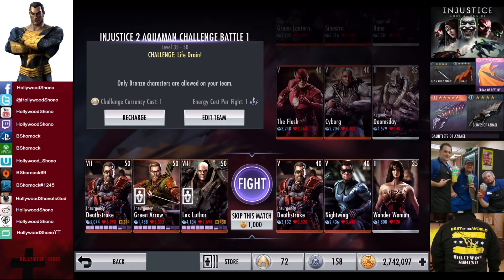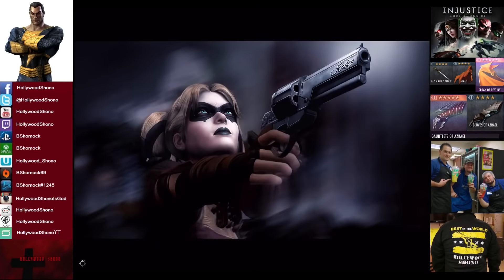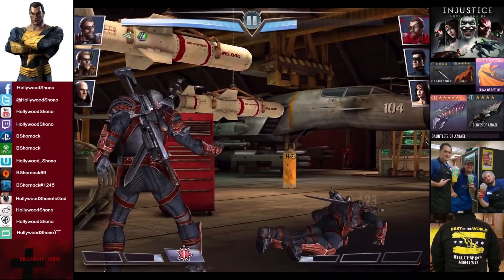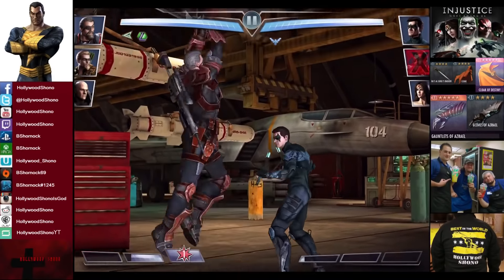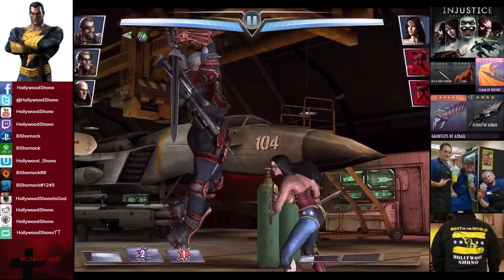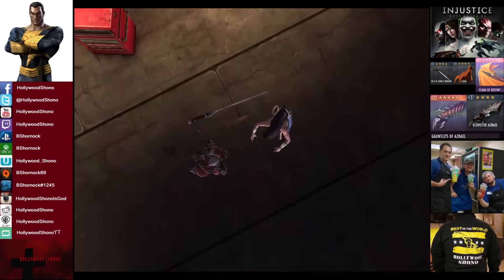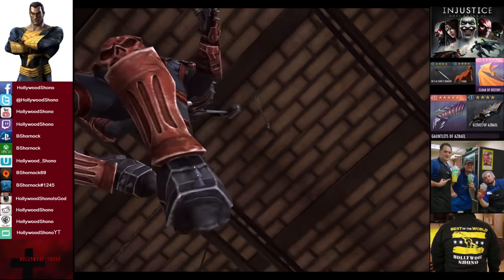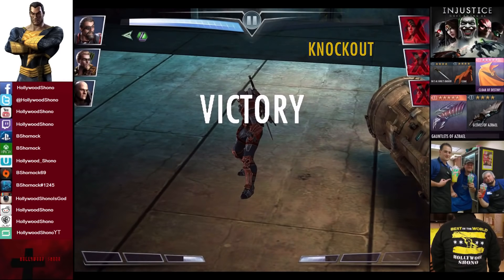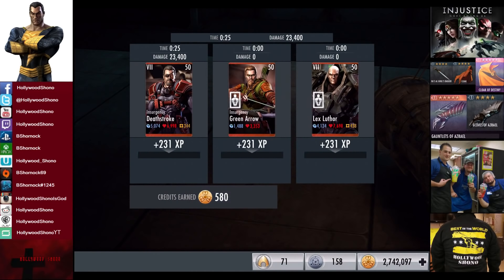In the fourth matchup we have Challenge Life Drain going up against Insurgency Deathstroke, Nightwing, and Wonder Woman. Why do I have Insurgency Green Arrow on the team? 5% damage — Deathstroke can't wipe people out with super moves unless you have a little extra damage, like if Doomsday comes in off the tag. So it's kind of an insurance policy. Taking off the Eye for an Eye and get rid of Wonder Woman. We have Lex Luthor with Lex Corp and that's plenty good enough. 15,100 damage for the victory in the fourth fight. 231 XP, 580 credits.